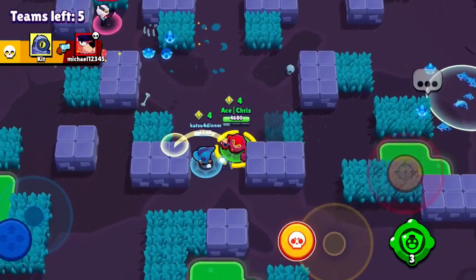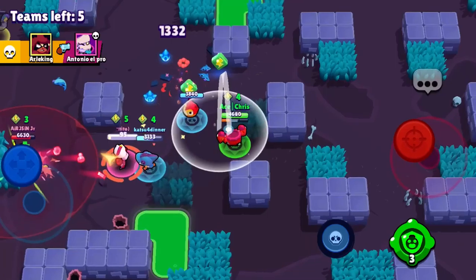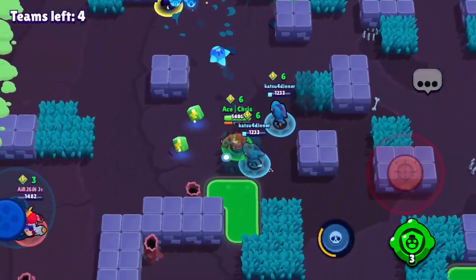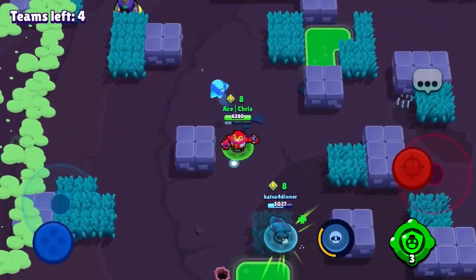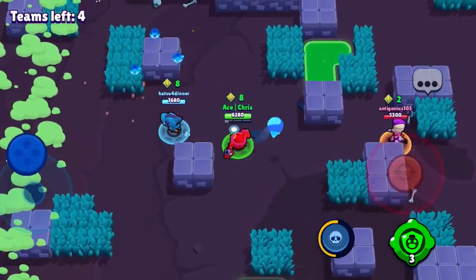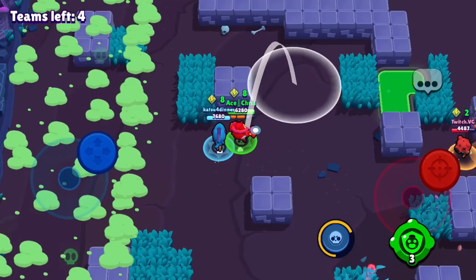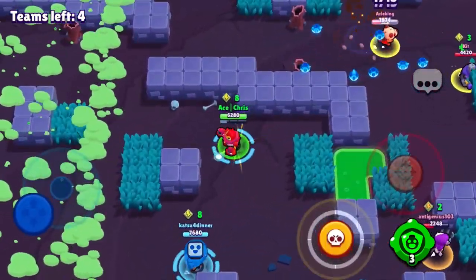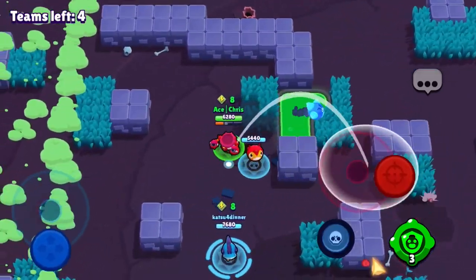I have my Tick mine ready and I use it to try to hit the Pam. It does hit the Pam but we do not get the kill. I try to go for the Pam again but no hit. There's a Rico up here we try to target but he gets away. There's an Anita and her teammate, and we almost get the Anita kill hitting all my Tick mines.